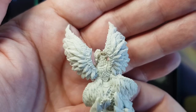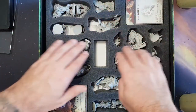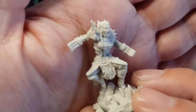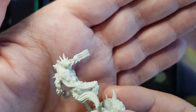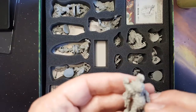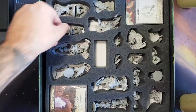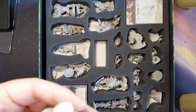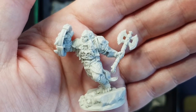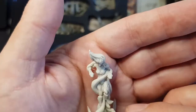Damn, they look good. Look at that. I'm very regretful I didn't get the expansion — I'll see if someone's selling it and see if I can get a copy. Sorry, just trying to be extra careful since they are resin. Resin has high detail but is a bit more fragile than plastic. If you were to knock one of these off the table, it'll probably snap.